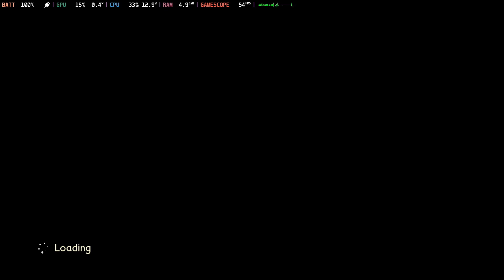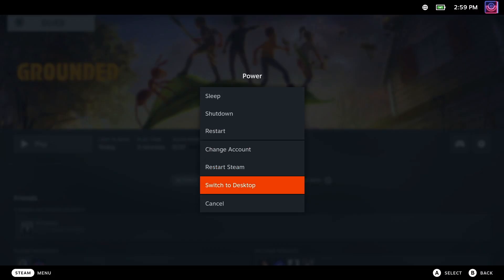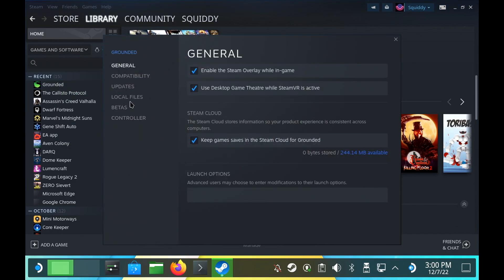The first issue is that after you go to launch, it will get stuck on the loading screen and you won't be able to do anything. To get that fixed, head into desktop mode. In your Steam client, right click on Grounded, go to Properties, then to Local Files so that we can open it in the File Manager.